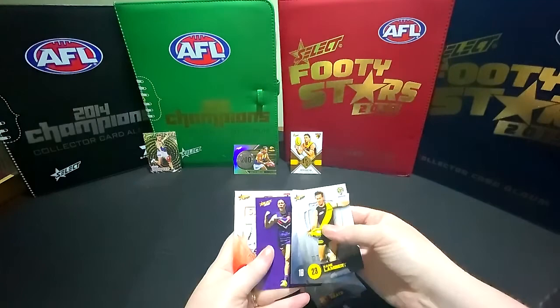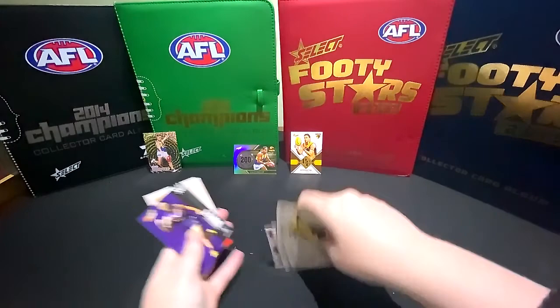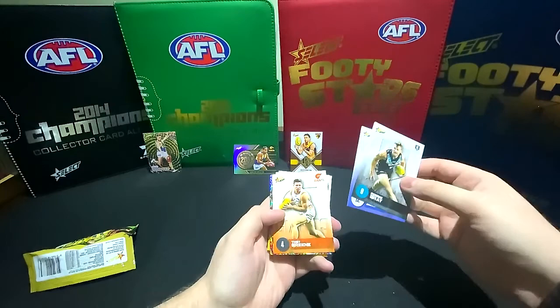And of course we have the lovely girls cards - they're a bit more colourful this year. I don't mind that. They've gone away from a pretty standard design which is good. About time they had a bit more of a spotlight. So we've got Robbie Gray, Jai Simkin, and Toby Greene. Our foil for this one is a Darcy McPherson.